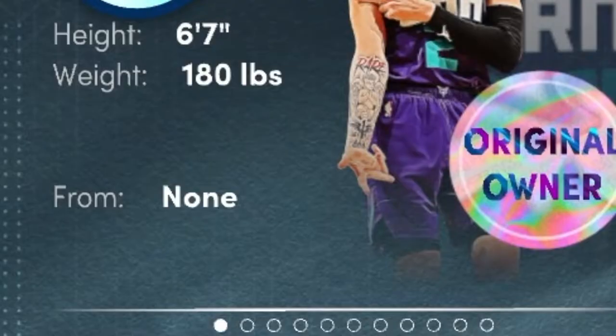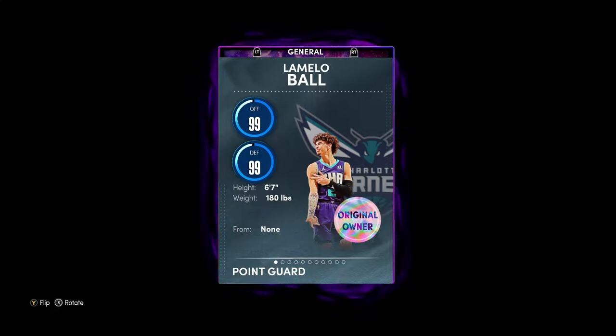This LaMelo is probably up there with Luca and Jordan — y'all can quote me on that. This card is up there with Luca and Jordan, and I'll tell you why. He's a 99 overall PG/shooting guard, six-seven, 180 pounds — six-seven playing the one, just like Luca. This card is going to be the next version of Luca, the cheaper version of Luca.